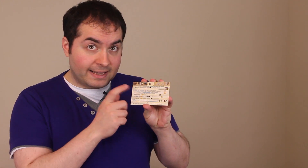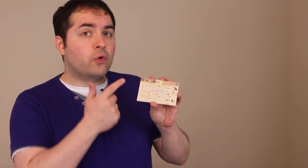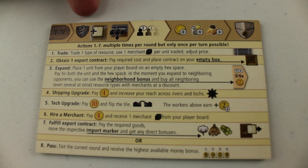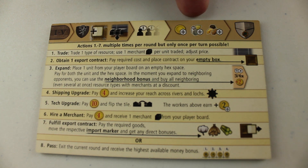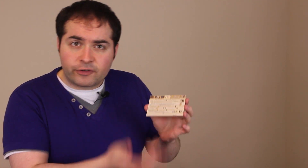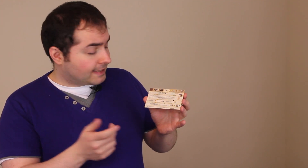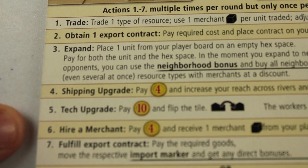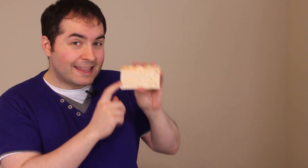There's just one last note I'd like to make. The game comes with four player aids, and if your game has more than a page of rules, there's almost no reason for it not to come with one of these. And this is beautiful — the entire rule set of the game is laid out. Here is how a round works: flip over the previous round scoring tile, put out new export contracts, retrieve your merchants, take your actions, gain income, and score the round. The seven actions you can take are fully explained. Despite the incredible depth I've described, it's all achieved just through these seven actions: Trade. Obtain an export contract. Expand, possibly taking your neighbourhood bonus. Shipping upgrade. Tech upgrade. Hire a merchant. Fulfil an export contract. Or pass. That's all you need to know to play, and it's all here on this nice thick tile. If you are a game designer or publisher, take note — this is how it's done.